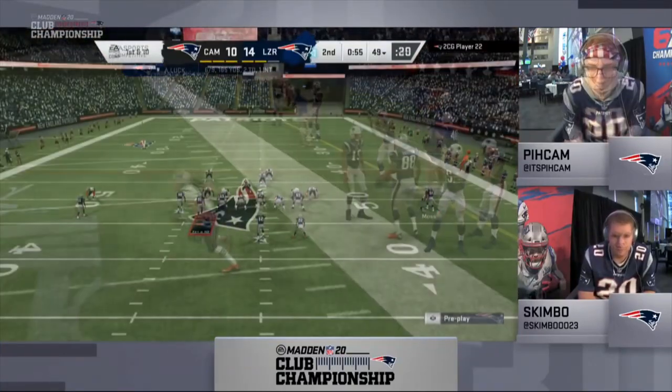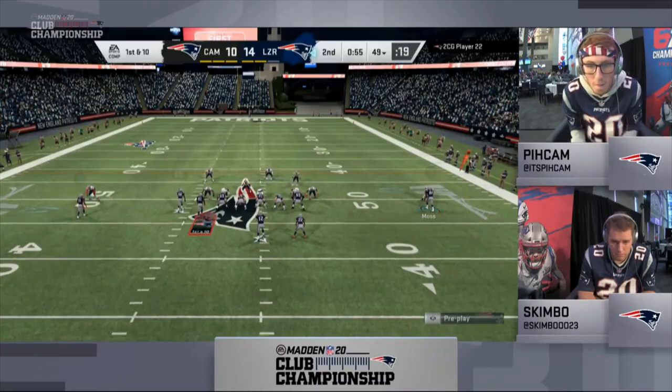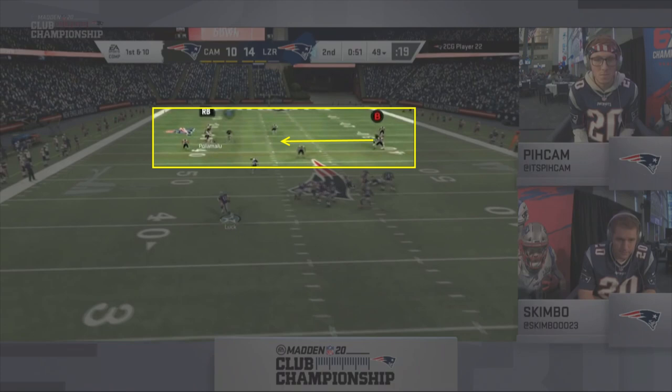Now on the very next play, Skimbo goes to an identical setup with the play now flipped as the wide side of the field is now to the left. After the snap, he once again rolls out with Luck and Peekam knows to help out on the sideline to take away the corner route with Palamalu. Skimbo, being a great passer, notices this and moves to his second read — the backside dig coming across the middle.